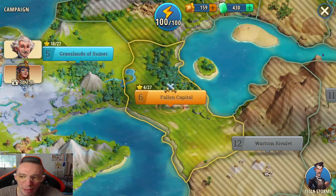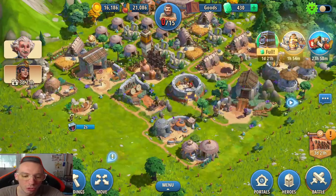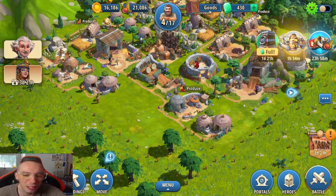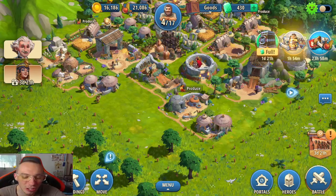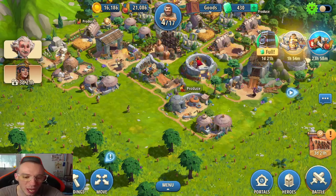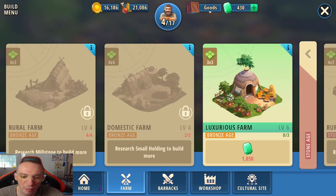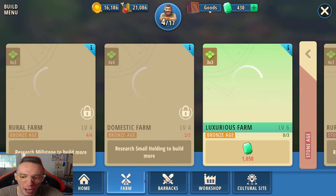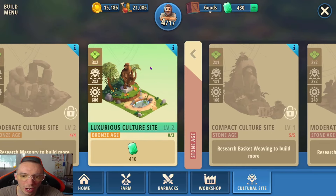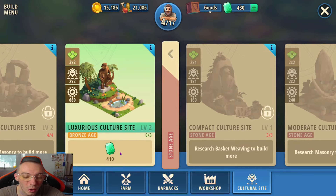My number one best way to use your gems is through the special buildings, because there is no other way to unlock them — they are exclusively hard-locked behind gems. If you go into your buildings you'll see options like a home, a farm, and a cultural site. These exclusive buildings can only be built with gems.